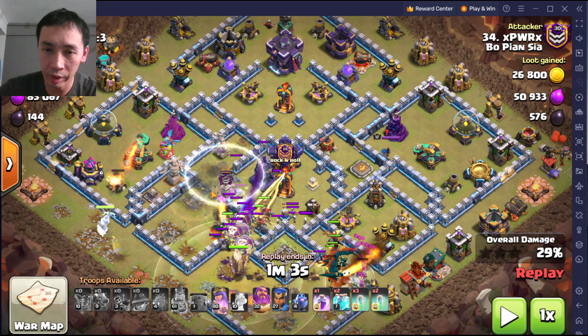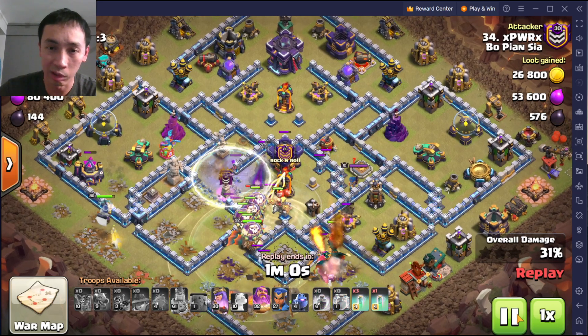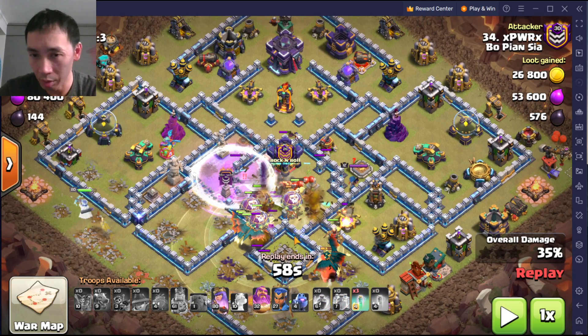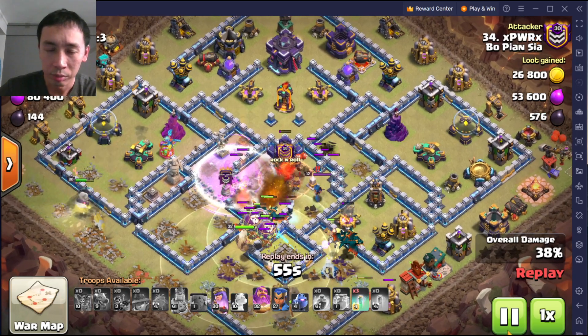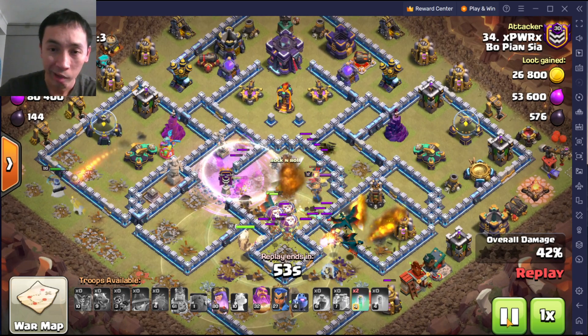With the invisibility spell you can see that the wall was broken by the wall breakers. The second invis goes down, then the double clone and the rage, and then the next invis. I've deployed everything — I'm counting one, two, three, four in my mind. You can see they're going for this and will probably hit these buildings.